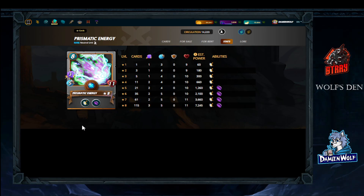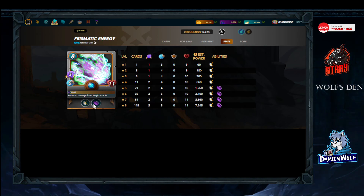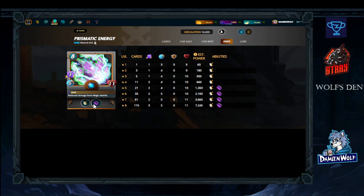At max level, Prismatic Energy has three power, five speed, and 11 health. He has Magic Reflect and Void, so he's a perfect monster to place behind Kraken when dealing with magic attackers. If the enemy also has a Lord of the Seas and it hits Kraken, the remaining splash damage will hit Prismatic Energy, who will reflect that damage back to the enemy's Lord of the Seas.